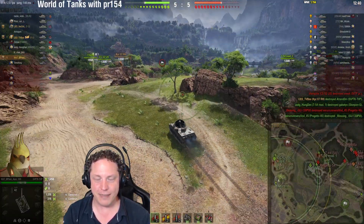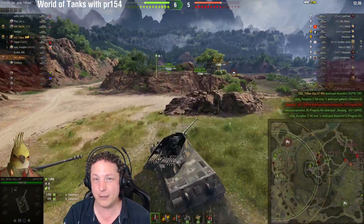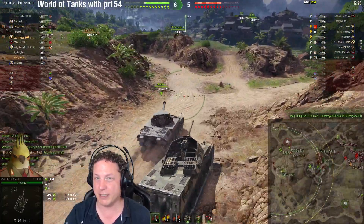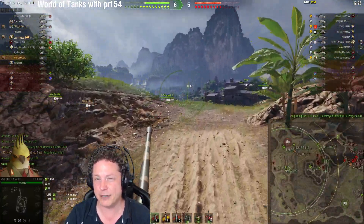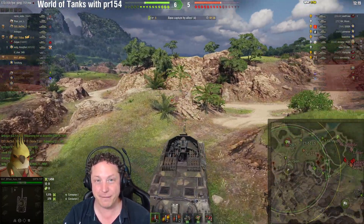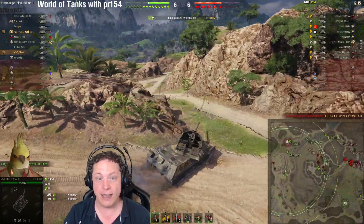The jewel in the crown however is the high explosive shell. It hits for 420 hit points of alpha and will penetrate 100 millimeters of armor. So if you're at the point of the game where you're engaging softer targets like tank destroyers, medium tanks, or light tanks, you can absolutely shred them with 4900 hit points per minute at base. Both DPM figures can of course be enhanced with crew training or equipment.